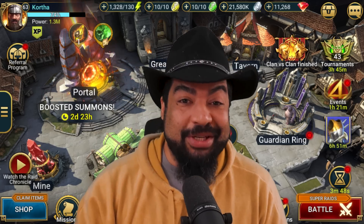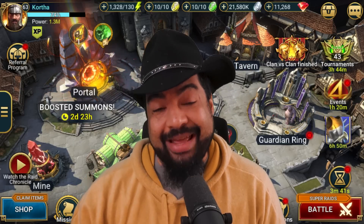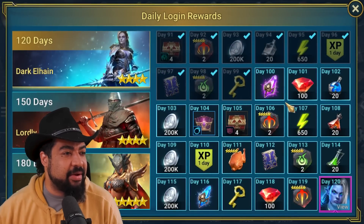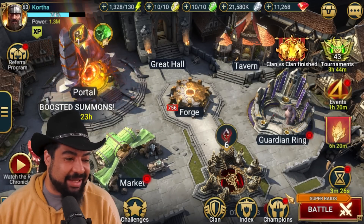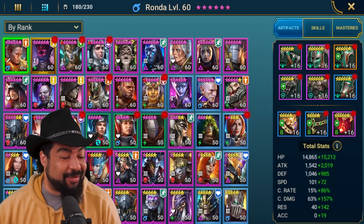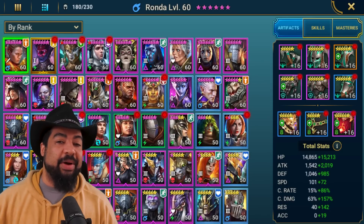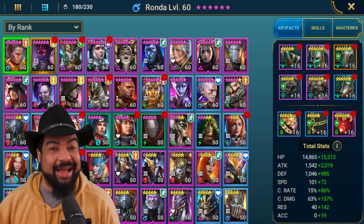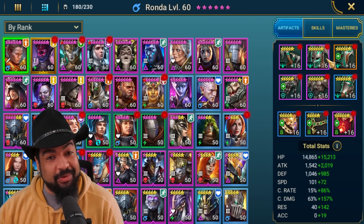Once you're on auto, you can run your dungeons as much as you want, get better gear, and use that to improve various areas of the game — whether that's arena, doom tower, whatever. That's why this is really important, and that's why even an account at this early level like Kortha's is going to benefit. It's not even day 100 yet — day 99, level 63, very young. There are only three legendaries on the account: Ronda, Ghostborn, and Alton, with Alton not being very helpful.